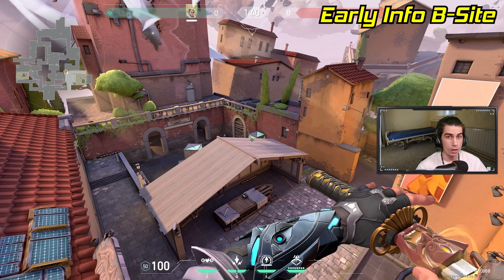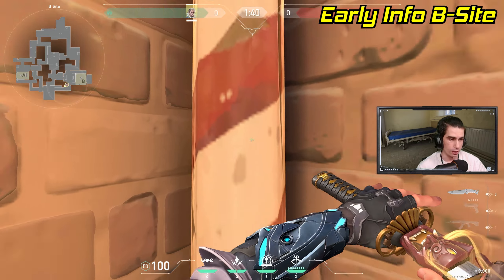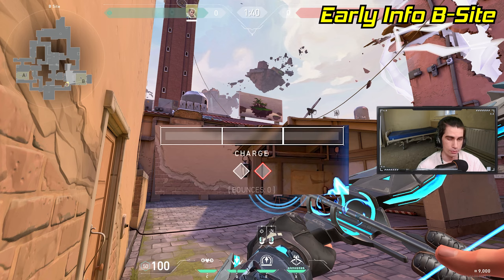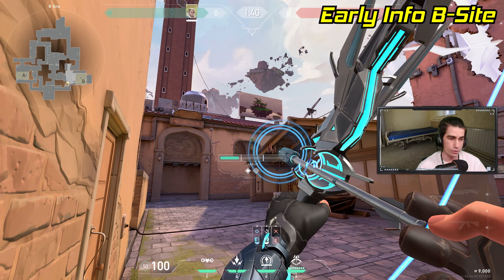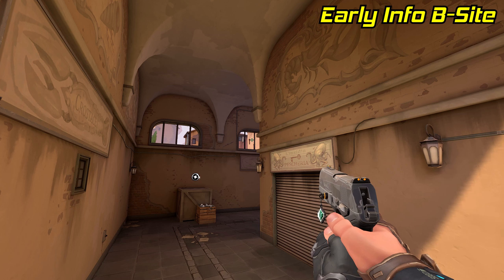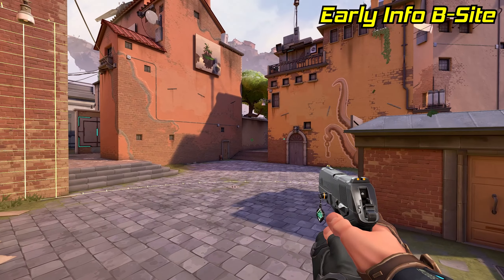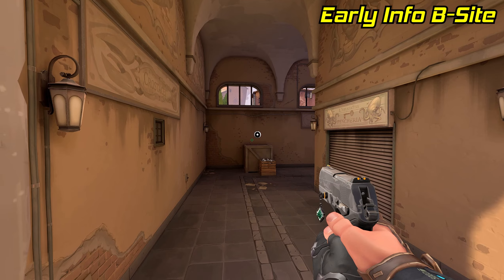Now let's switch to early info on B site. Go to this corner right next to spawn, pull out your recon and line up the top of the red diamond right in this corner of the wall on switch. Do a one bounce, full charge lineup and the arrow will land right in the doorway of B main. The only problem with this arrow is that it lands right in front of the enemy's faces, so it's probably going to get broken immediately.